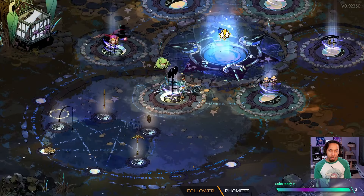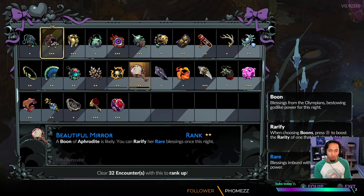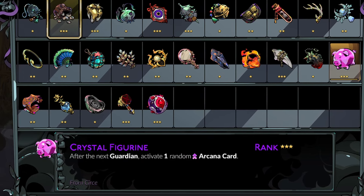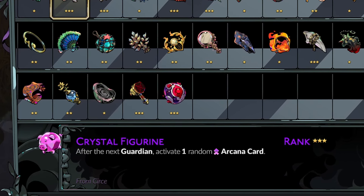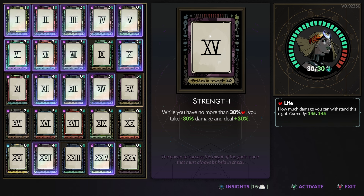Because this is a very generic weapon, I don't have a specific god I want to access just yet. So when I start this off, I'm actually using a keepsake called Crystalline Figure. Crystalline Figure activates a random arcana card that is currently not active after killing the first boss. This is RNG — however, in this arcana board setup, there's literally one card that is a bad roll: Strength.